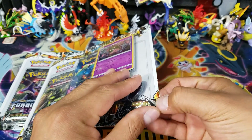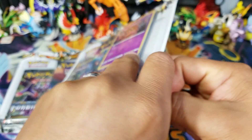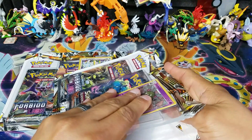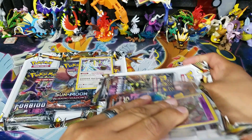While I'm opening these up and showing you the contents, I want to let you know that the code card winners are going to be down in the description box below. If you happen to see your name down there, please get a hold of me on my social media links - all the links are going to be down there for Twitter, Instagram, Facebook, Amino Pokemon, or you can send me a message on YouTube.